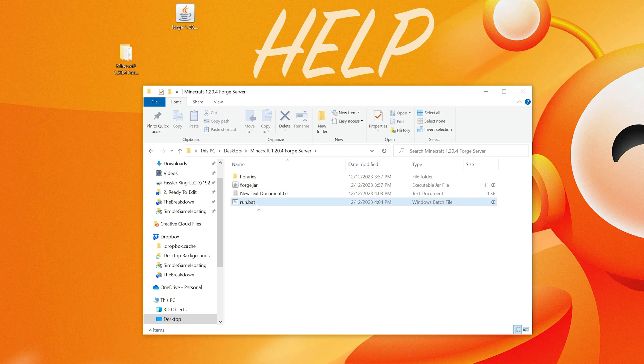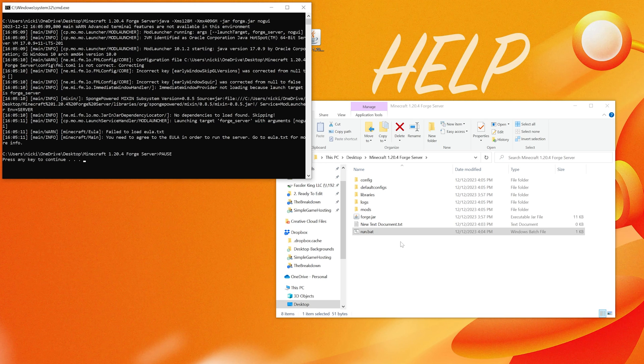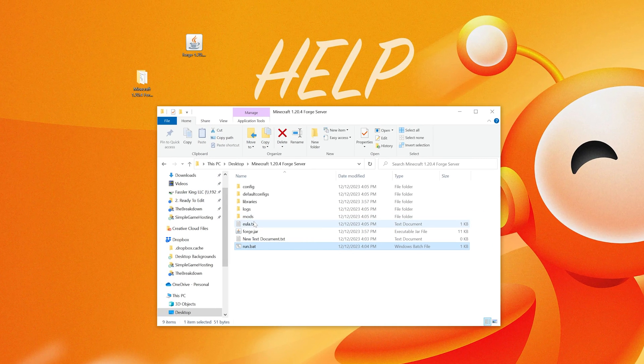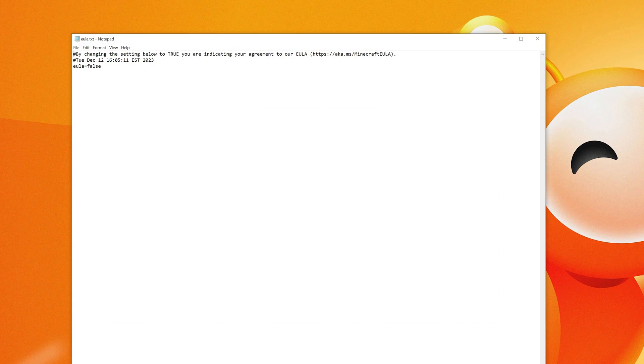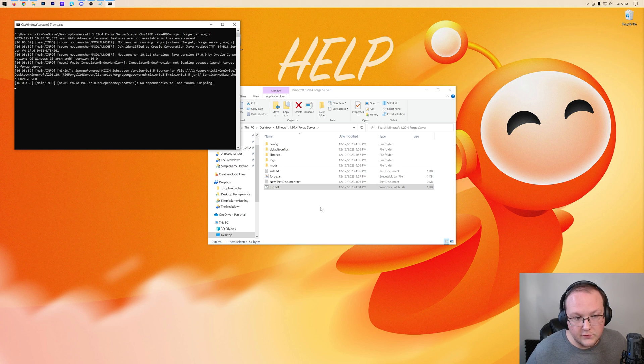To start the server, just double-click on run.bat. It's going to try to start but it will fail, because we need to agree to the Minecraft EULA. Luckily, it generated a EULA.txt file. Open that up and change 'eula=false' to 'eula=TRUE.' Then click File, Save. Now double-click run.bat and the server will start. It's that quick and easy to start your Forge server.